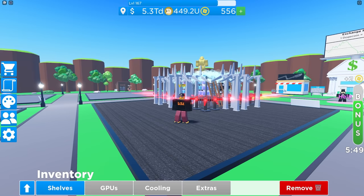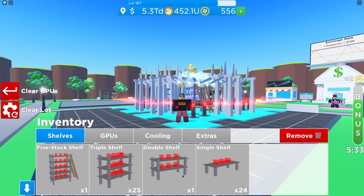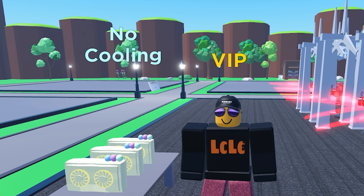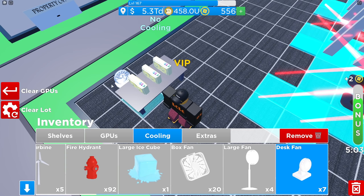Tip 7. Cooling is the most important element of this game and not a lot of people understand how it works. In the background is my main setup, but I'm going to set up a single shelf with some cards so you can see it clearly. It doesn't matter what cards you put down — the cooling multiplies the same on any card. We're going to use these banana cards. Right now it says no cooling. Starting with the basic desk fan, make sure the blue box is facing your table. One fan gives 5% cooling, two fans give 10% cooling — that means 10% more mining efficiency. Instead of earning one Dogecoin, you earn 1.1 Dogecoins.